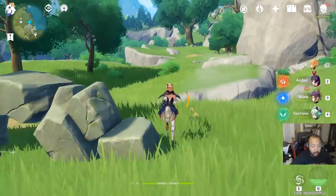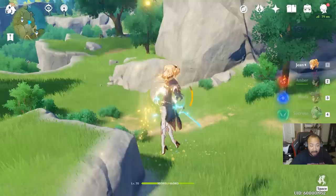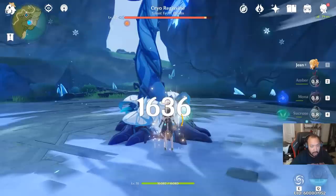Let's talk about Jean's abilities and what makes her so special. Her basic attack is straightforward. She has a charged attack which is a knockup, and a plunge attack just like every other character in the game.